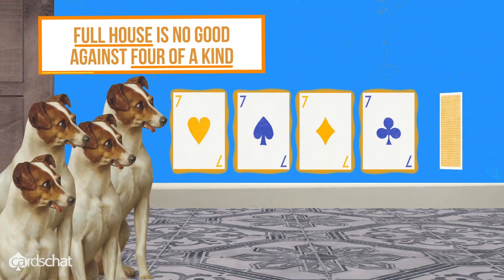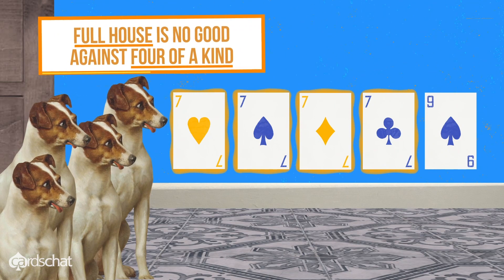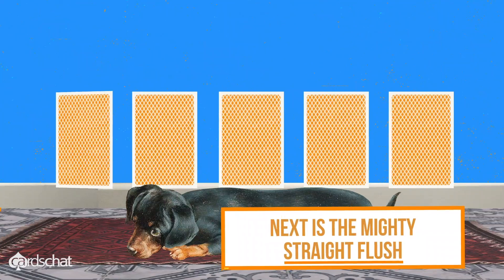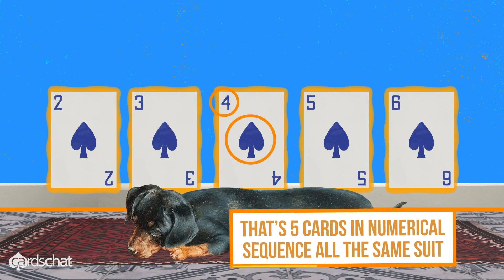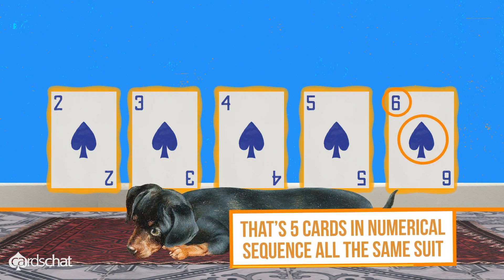Full house is no good against four of a kind. Next is the mighty straight flush — that's five cards in numerical sequence, all the same suit.